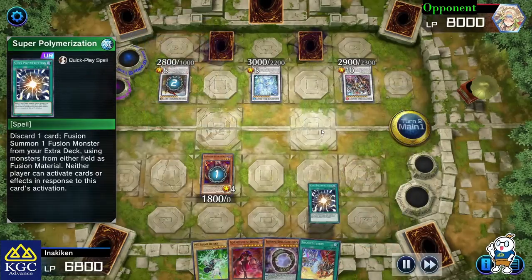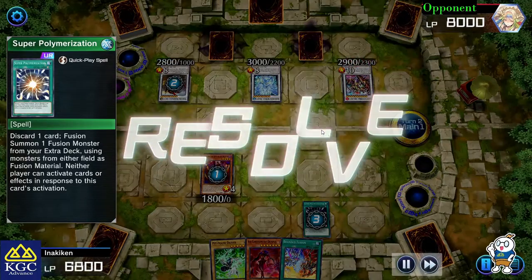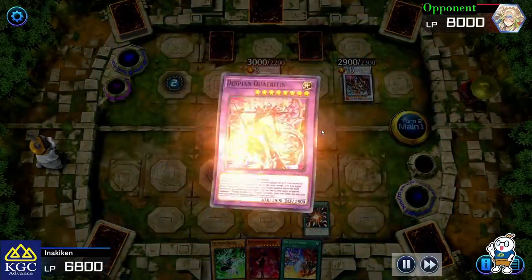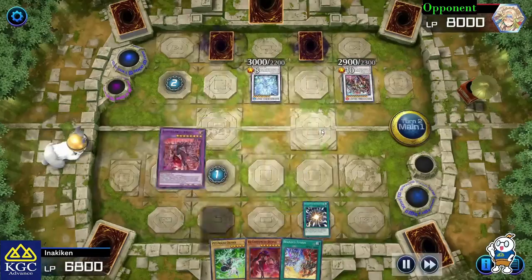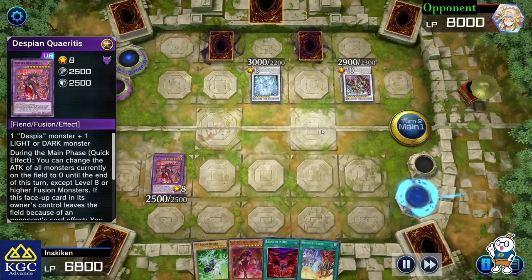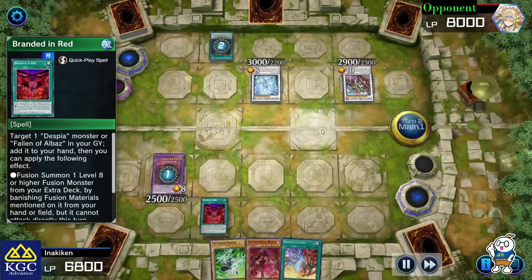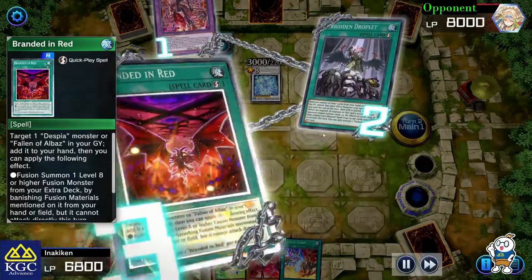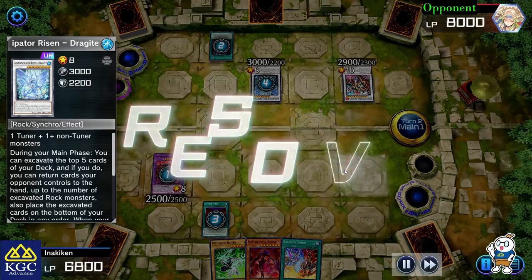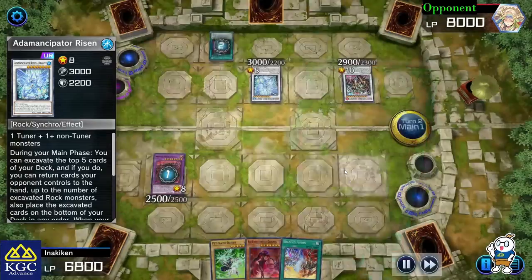When I summon Eluber, my opponent decided to use Shi Xiao, and I decided to use Super Polymerization. The Adamant Scepter cannot interact with Super Poly since the spell cannot be negated that way. I chose to play Despia Quadratus as a kind of defense, because I can actually turn their attack to zero and force them into action. My opponent then used Forbidden Droplet and I activated Branded in Red, forcing my opponent to counter Branded in Red so the Forbidden Droplet effect would go through.